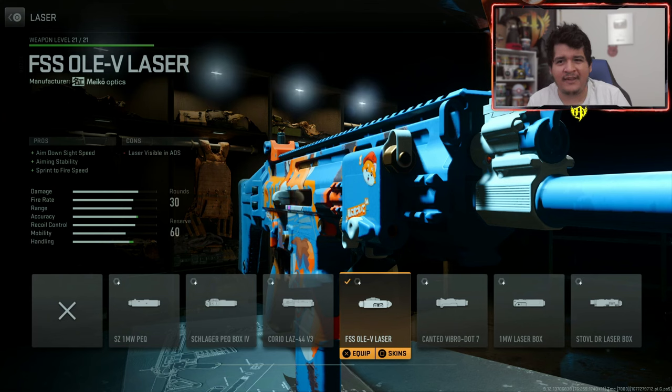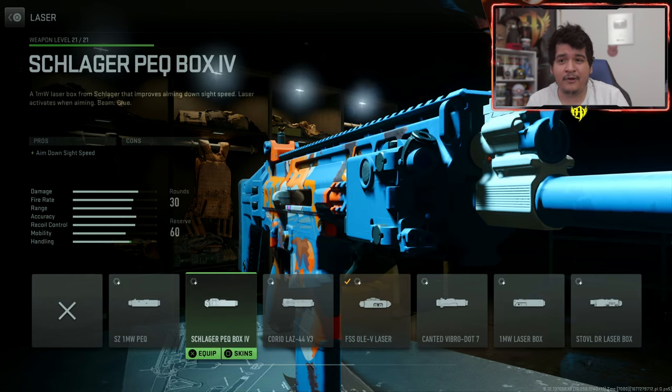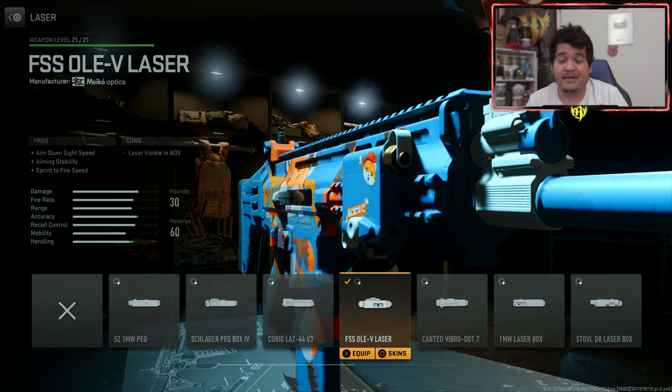For our next attachment, we have the FSS-OV laser, giving us ADS speed, aiming stability, and sprint-to-fire speed. With that sprint-to-fire speed, you can bring up the TAC-V even faster and win more gunfights. If you don't have this laser, you could also rock the Shalasia PQ Box 4 so your laser doesn't pop up. However, I'd recommend the OV laser over anything because that sprint-to-fire speed allows you to have a faster time to kill.